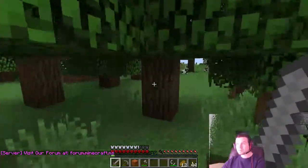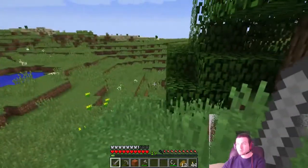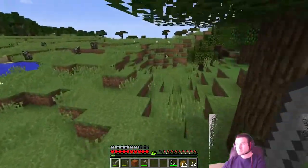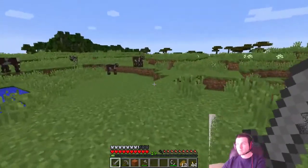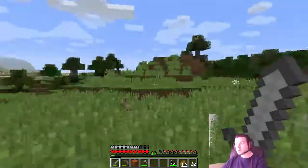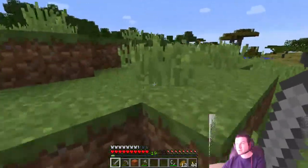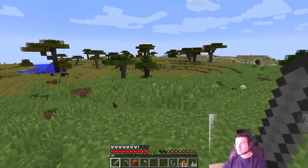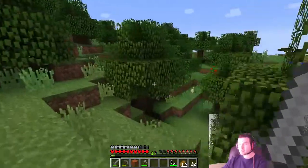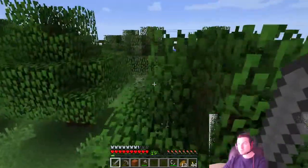We need our sheep. So many rabbits. We got cows too. We came from back over that way. Last thing I want to do is get lost out here while I'm exploring. That'll be the only downside of not having a huge house floating in the sky — it's gonna be a lot harder to find my way home when we get lost. Come on, sheep. I know you gotta be out here somewhere.